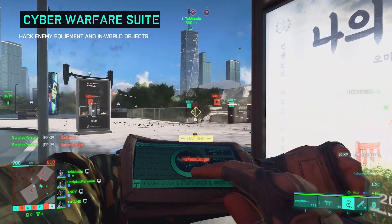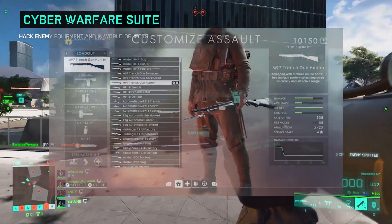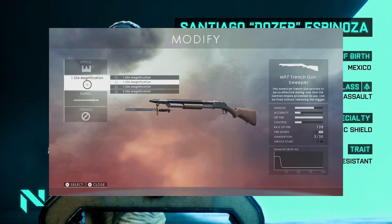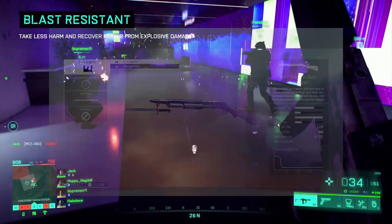For Battlefield 1, things were actually worse, only offering players weapon presets and the ability to change some sight and scope settings. You could also decide whether or not to equip a bayonet, which I believe affected aim down sight speed.